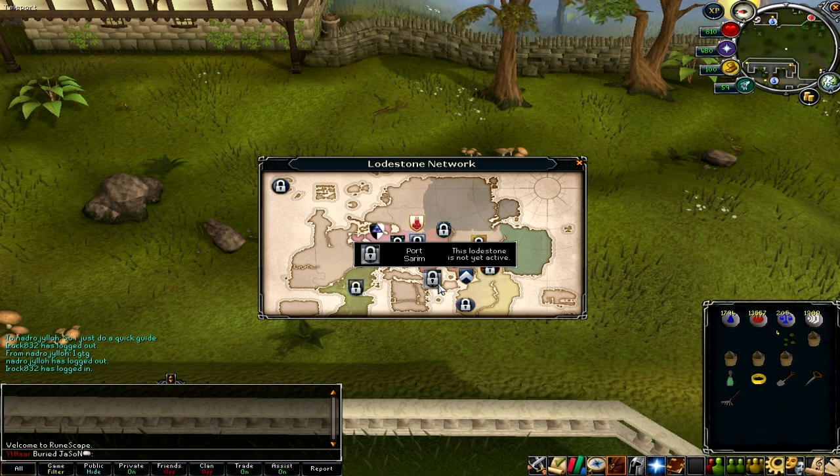There's also another one in Camelot. And there's a Catherby teleport — the teleport lands right there — or you can teleport to Seers and run there.